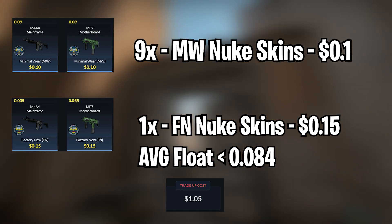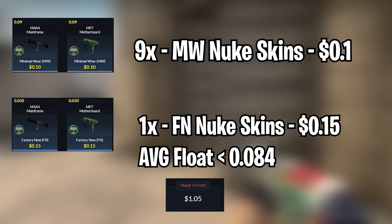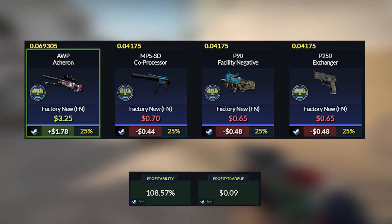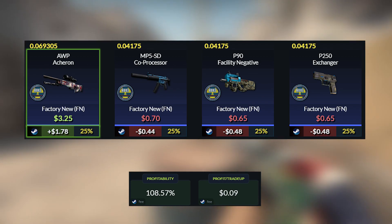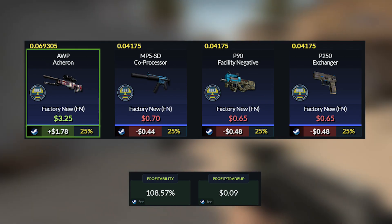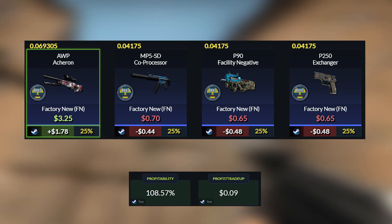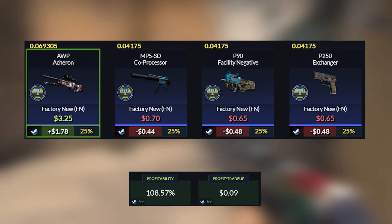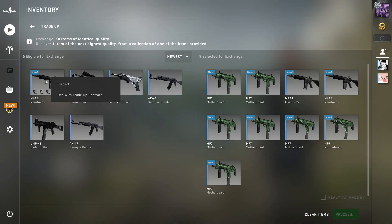I got a lot of skins with floats around 0.075 from just sniping the Steam market. The total cost of the trade-up will be $1.05 each. This will be a risky trade-up, but it is quite cheap, so make sure to spam it. We get almost a $2 profit with the AWP Acheron, then around a $0.40 loss with the MP5, the P90, and the P250 Exchanger. The profitability of this trade-up will be 108.57%, and you'll get a profit of $0.09 each time.